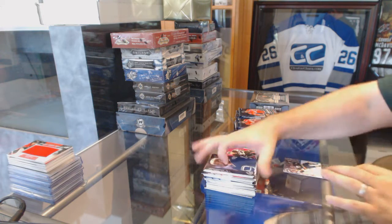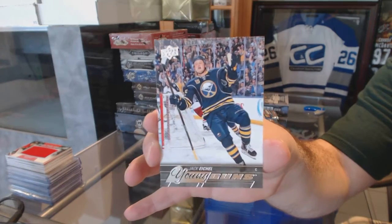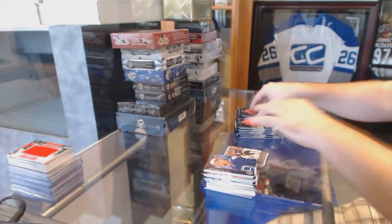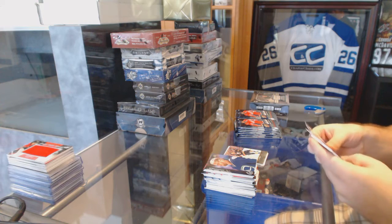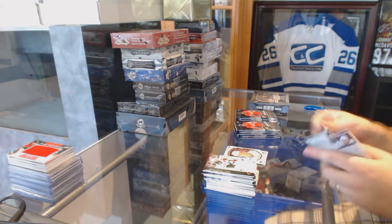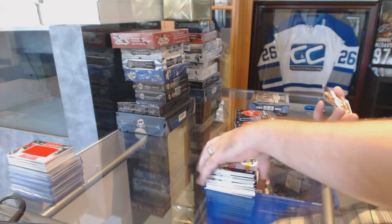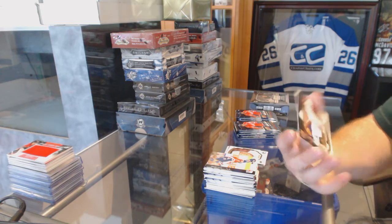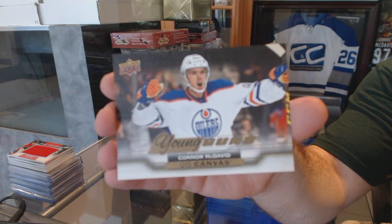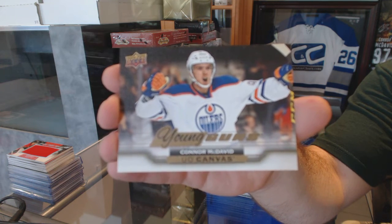We've got a Young Guns for the Buffalo Sabres, Jack Eichel. Young Guns for Buffalo, Jack Eichel. Hunter Shinkaruk Portraits for the Vancouver Canucks. We've got a Young Guns Canvas for the Edmonton Oilers' Connor McDavid. Young Guns Canvas, Connor McDavid.